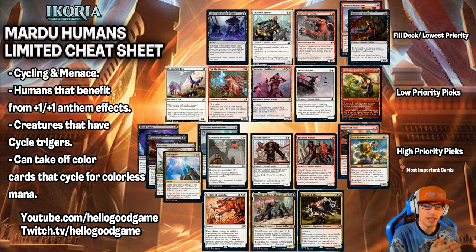That's a nice combo with Tentative Connection if you have a Sacrifice Outlet. That is the general layout and your card priority.